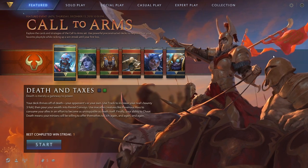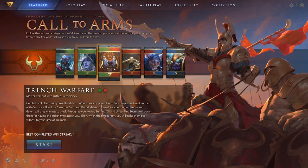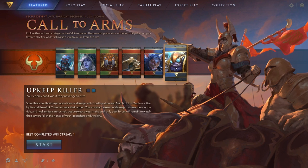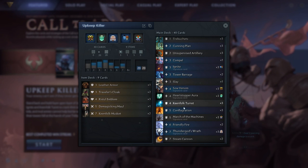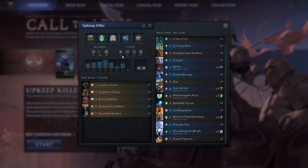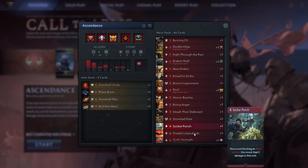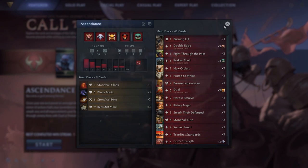The featured tab houses the current rotating special game mode. Call to Arms is the name of both the first set and the current featured event. This game mode has you pick one of six powerful pre-constructed decks and play against other players, racking up the best win streak before losing a game. This was a very good first featured event for people in the beta and at launch, as it is a great way to get started playing with many different cards and begin thinking about constructed. Featured events are a welcome idea to keep the game fresh, perhaps taking some inspiration from Hearthstone's successful Tavern Brawl mode.